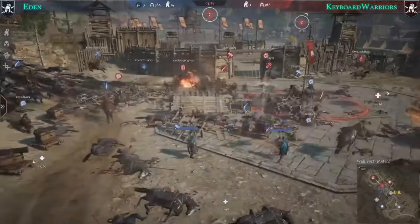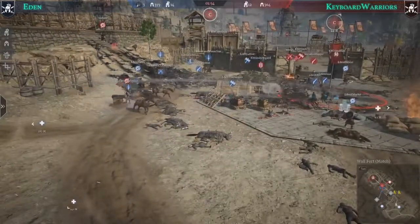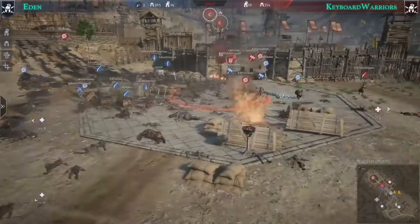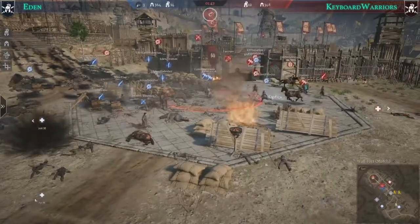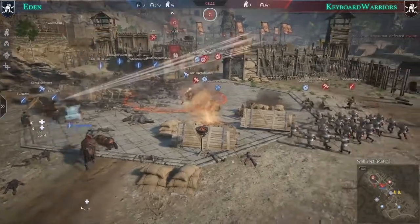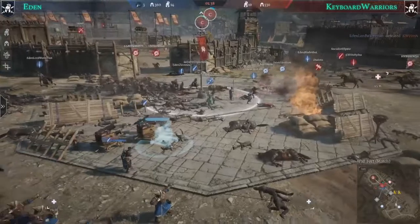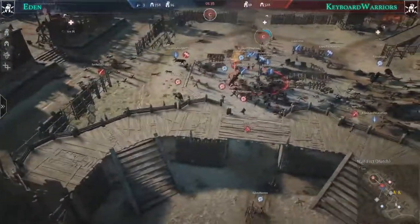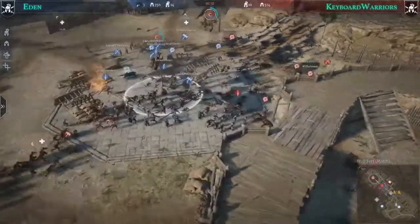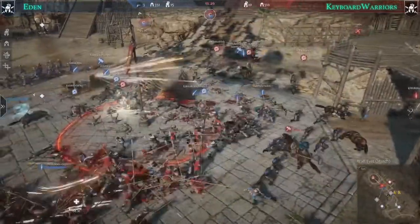Eden is building a lot of grape shots — not just for units but targeting players directly to eliminate them and create an opening for the last point. They've figured out that if they can out-kill Keyboard Warriors, they'll have open space to push to the last point. This could be very problematic for Keyboard Warriors.